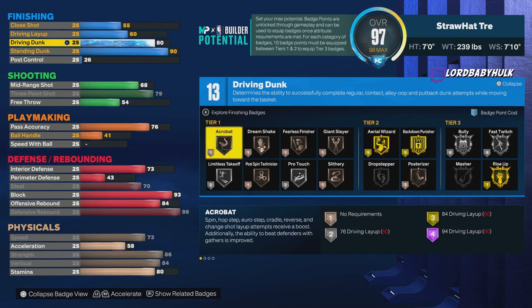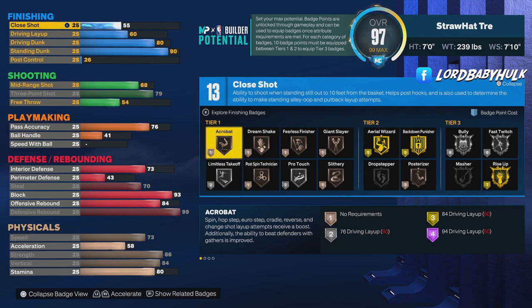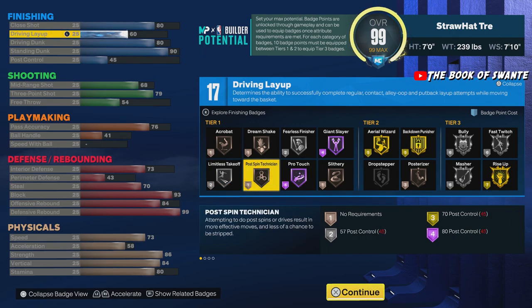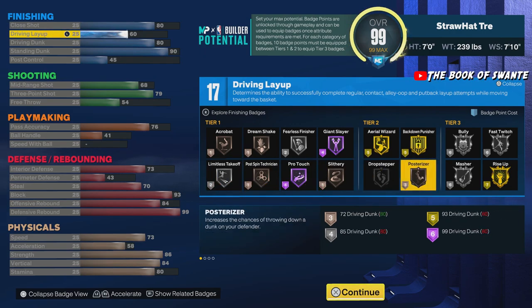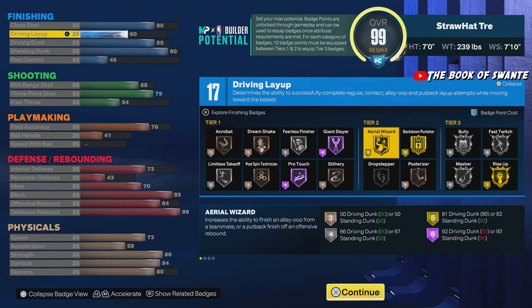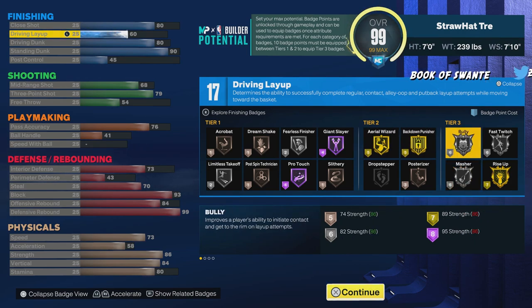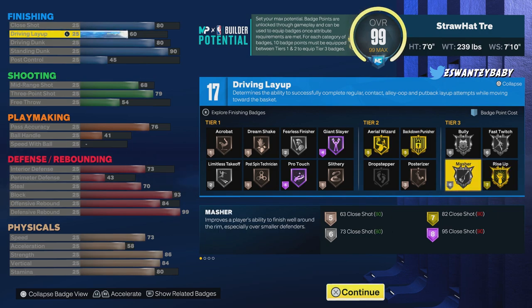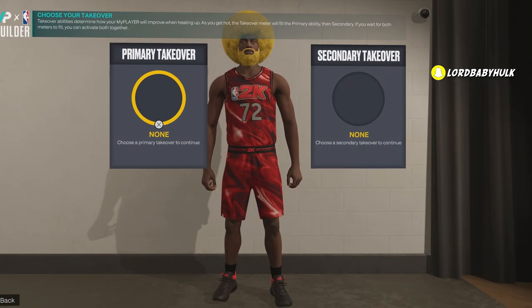I don't know if there's a height limit for quick drops, but if there is I'm just dumb — 80 for the quick drops. Y'all let me know in the comments. We'll have an 80 close shot for the standard layups and stuff. You're gonna have silver limitless takeoff, back down punisher, Hall of Fame pro touch, silver bully, silver fast twitch, silver masher. It's a nice pop-and-spot-up build with the limitless ring.